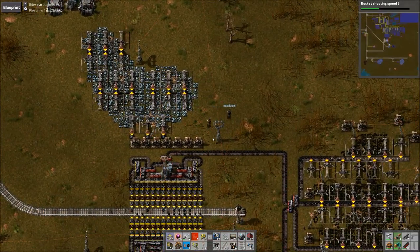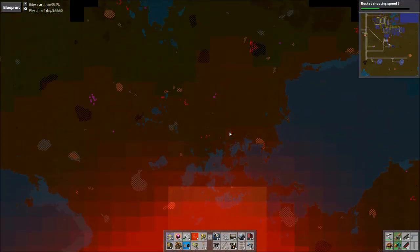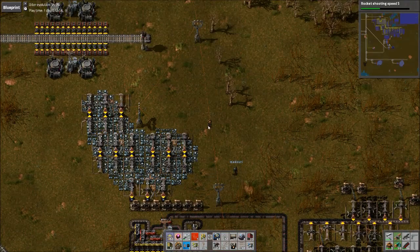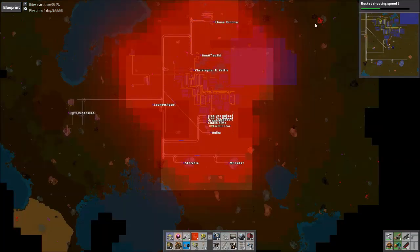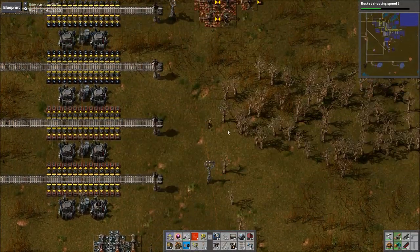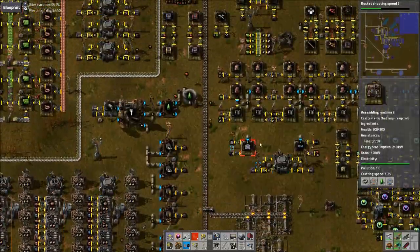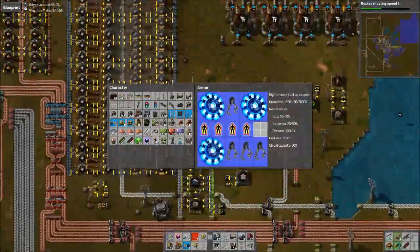We probably need to go actually kill some bases. There's one up north that keeps respawning. Yeah, you can hit the one up north. I'm going to stamp out under the solar and kill the one that's right next to the solar passage. Sounds good, so I'm going to head up north.